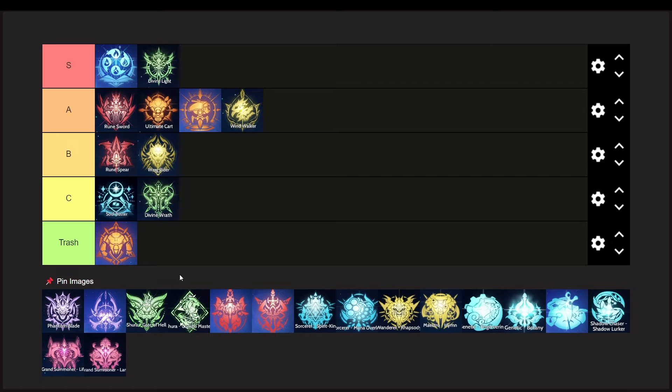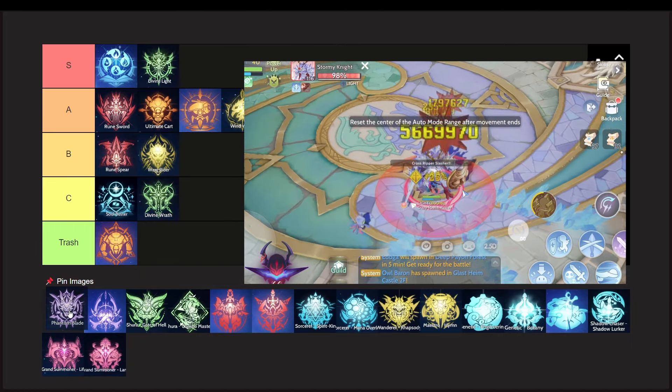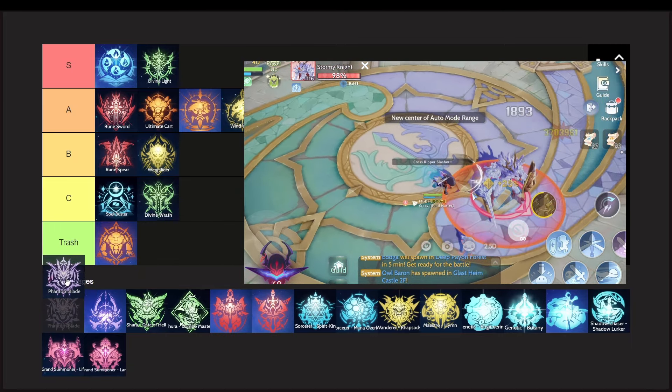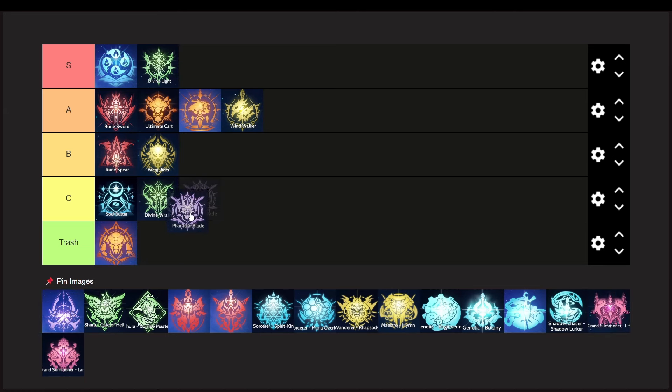Guillotine Cross on this current patch is becoming underwhelming because there are better options for melee classes. Now that Shadow Chaser is already out and has better DPS output, GX has been out of the meta for quite some time. The Qatar build is the better option for grinding as it has some AoE skills, but it's outperformed by the Dual Dagger build in terms of boss fights. However, both builds are currently not in a good spot, so I'll just put them on the C tier.